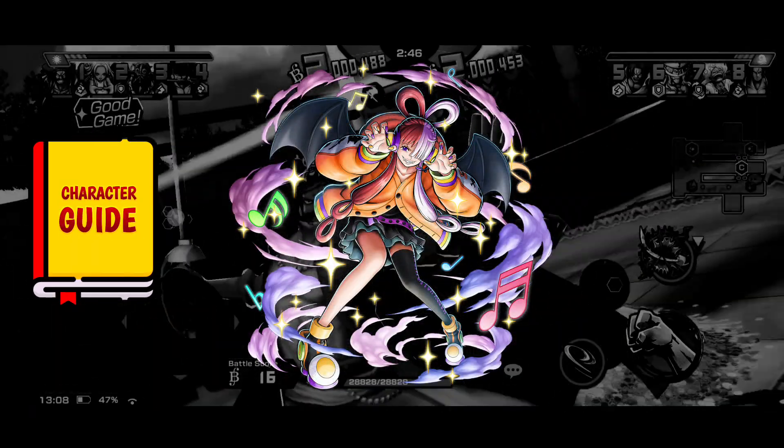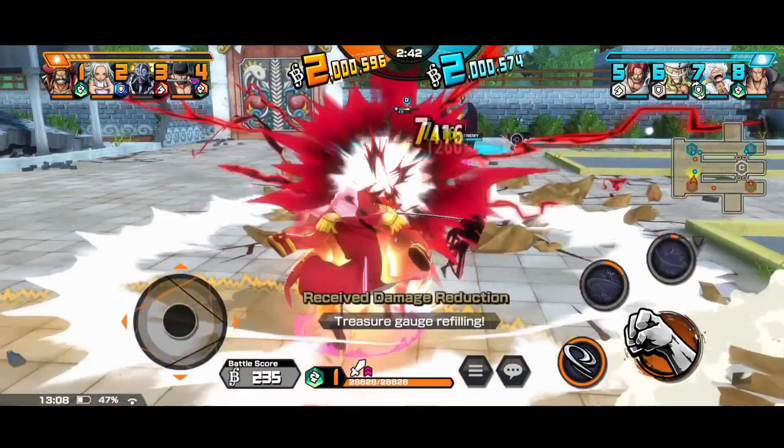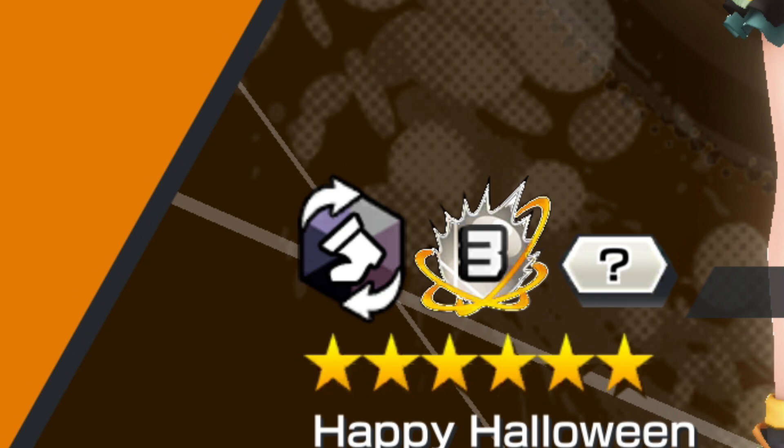We will begin with Happy Halloween Uta. She just dropped recently with pretty broken traits, being the first Bounty Fest character which can change class from runner to defender — it was limited to EX units till now.